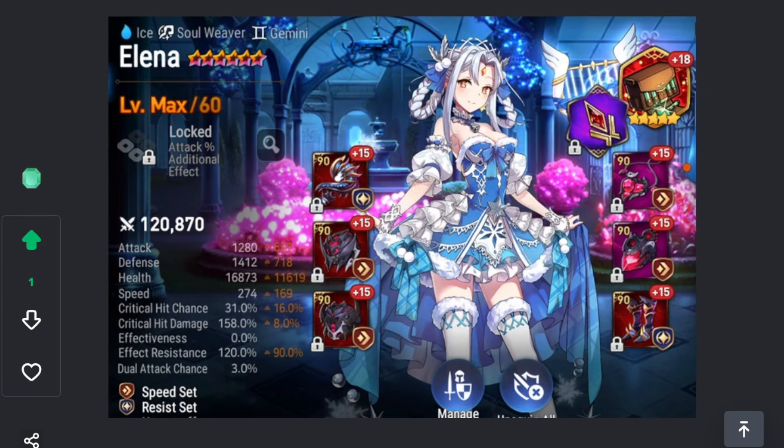Blue Elena — I think she's really good this season. I pick her against monk players, and I pick her against cleavers where I ban their Zeo and then force their Ran to S3. She's pretty good the way I play her — I think she's one of the better soul weavers this season.